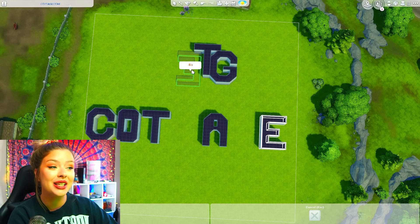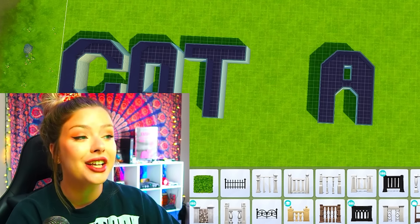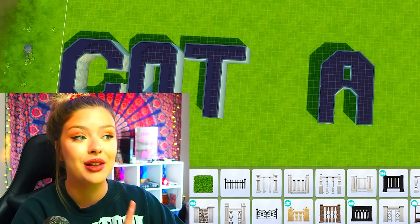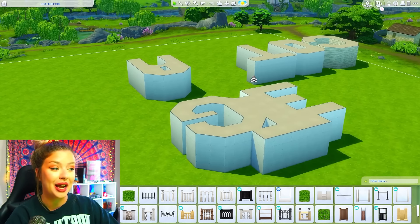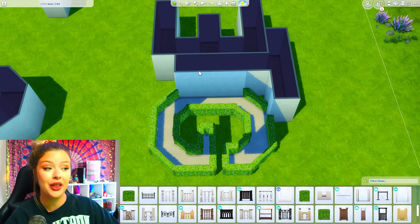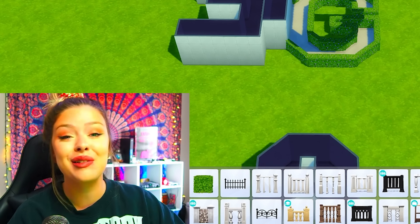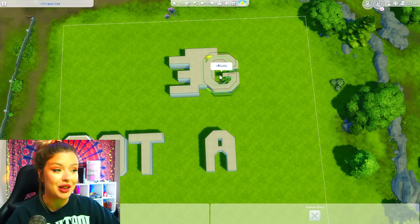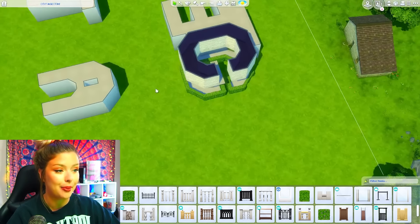I kind of think the letters in this challenge are going to work out as the interior too, because if I'm going for a cottage, maybe I'm going for an older style. With that, I can get away with more of a closed concept sort of thing. I'm going to leave it at three letters for the bottom floor. I could realistically probably get my entry right in there — like the hedge maze can be the entrance. Maybe a side entrance to the garden.